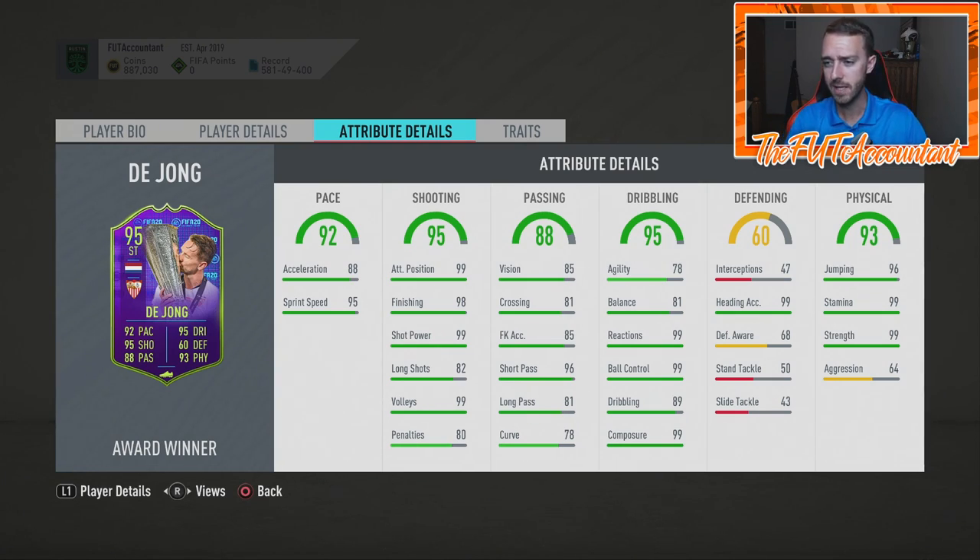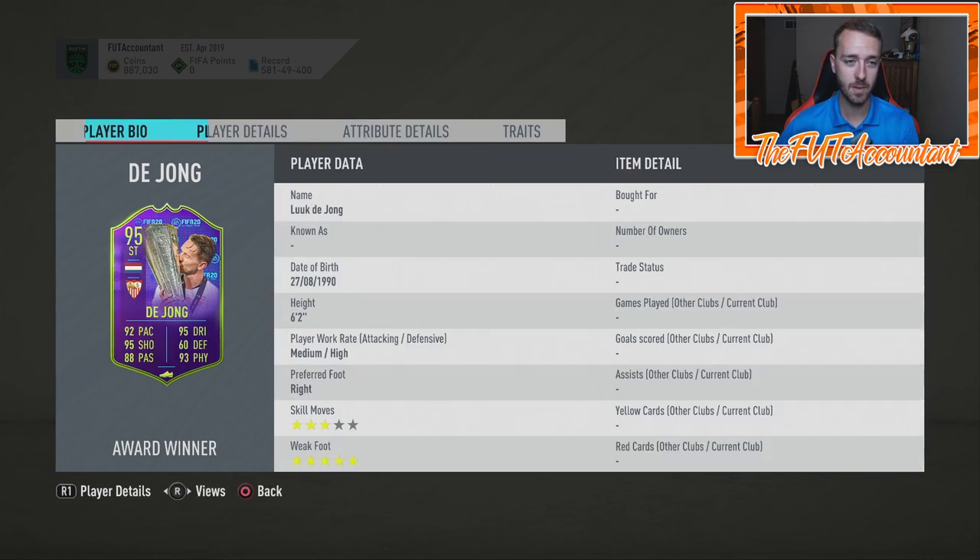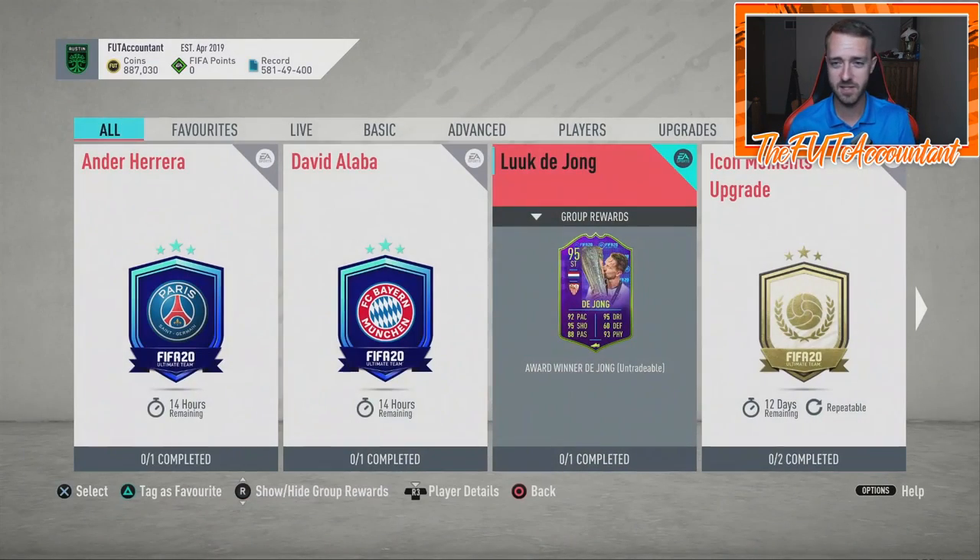He had 99 stamina, 99 strength, 99 heading, 99 composure. Agility and balance are not there, but he's a pretty tall guy — six-foot-two, medium-high work rates — which is very interesting. This is almost just a card collector's type of item. It just looks cool with that dynamic image, and I honestly want to have it in my club. It was an 84-rated squad for this Luka de Jong SBC, and since we got this SBC it opens the door for a possible Champions League Man of the Match as well.